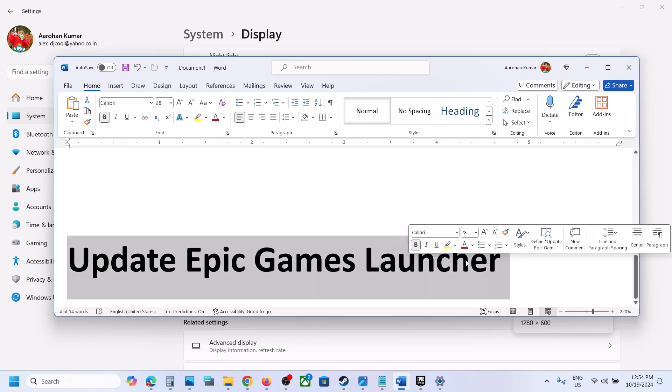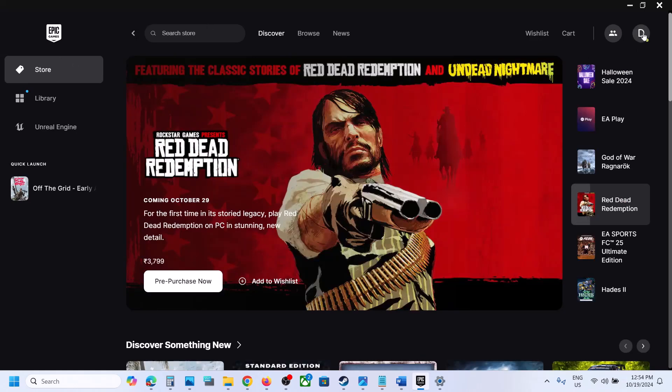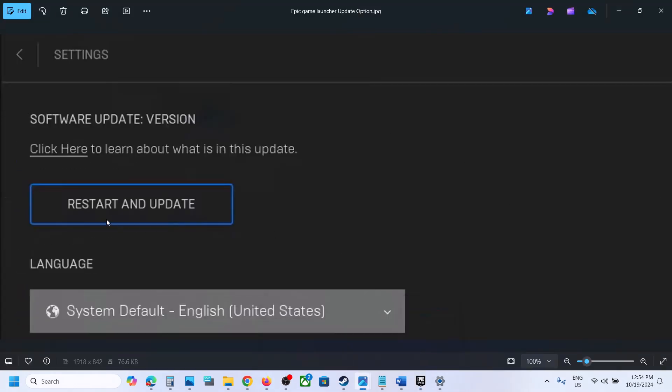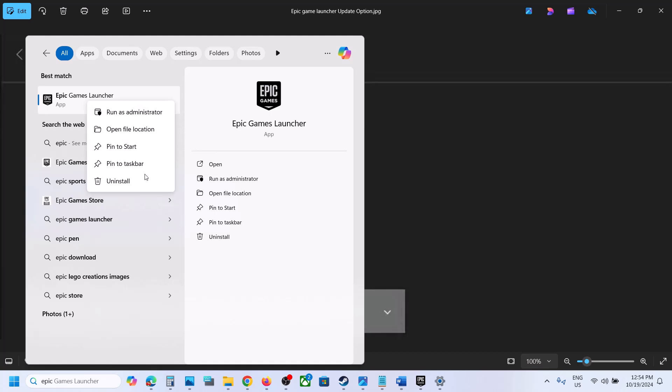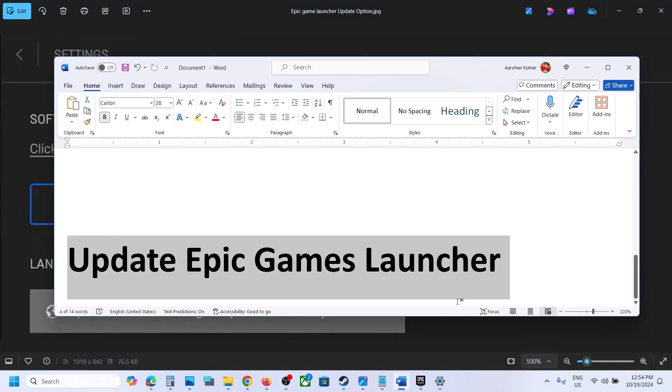The next step is to update the Epic Games Launcher. If you have it installed, click on the profile icon at the top right, go to Settings, and if there is any update you will see 'Restart and Update' — click on it. Alternatively, you can uninstall Epic Games Launcher entirely: search for it, uninstall it, restart your computer, and then check.